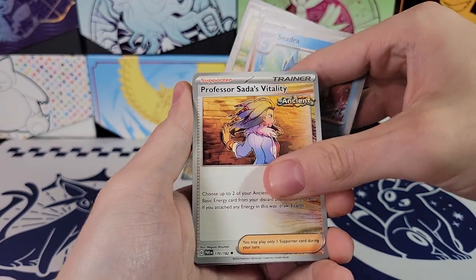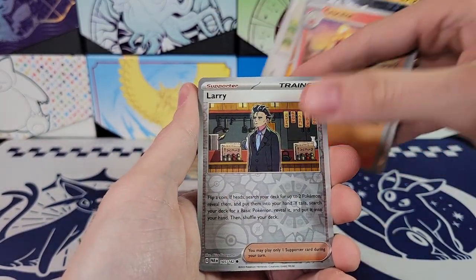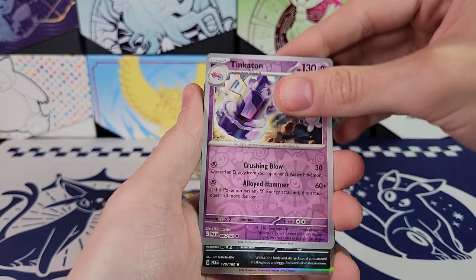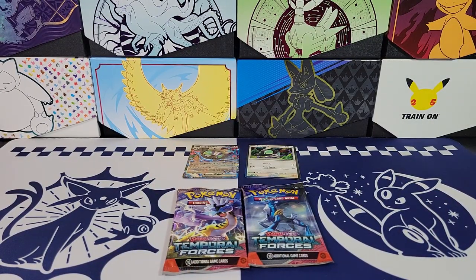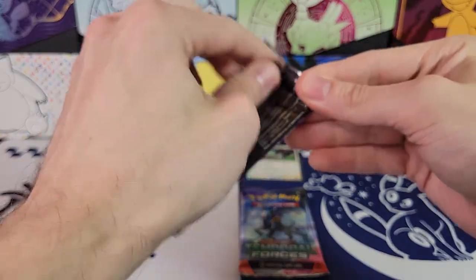So no hits yet. Ooh, that's a nice Minior. Crocalor. We've got Larry — good old Larry from accounting. No hits yet. Unfortunately, we've got two packs left though, both Temporal Forces.